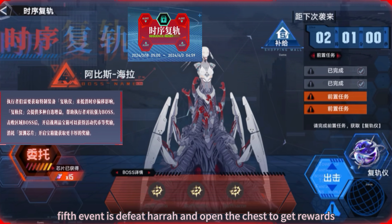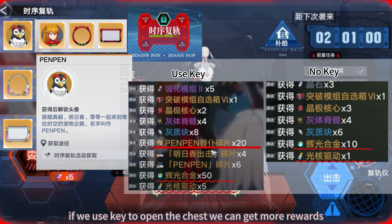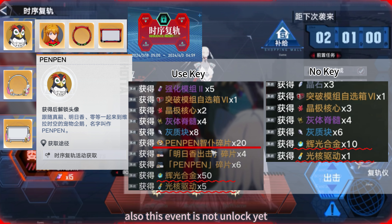Fifth event is to defeat Hera and open the chest to get rewards. If we use a Key to open the chest, we can get more rewards. This event is not unlocked yet, but there is a bug — I can get 20 payment shards, Avatar Set Shards, and Event Mega Materials with a Key even though the event isn't unlocked yet.